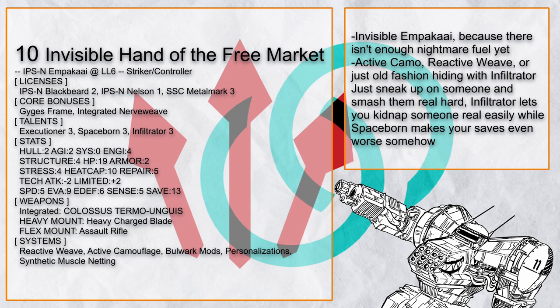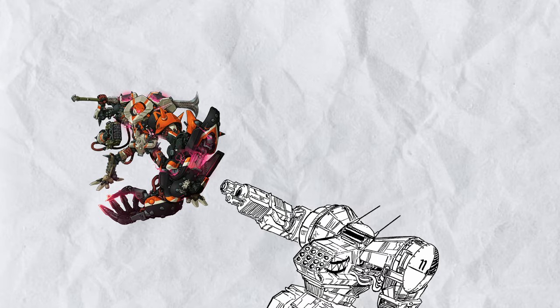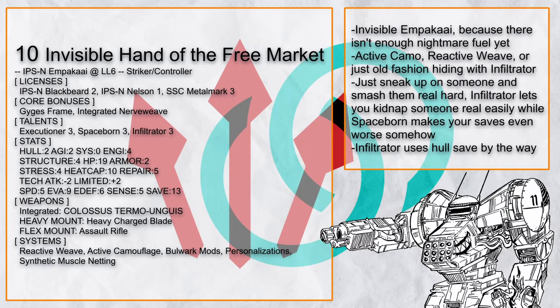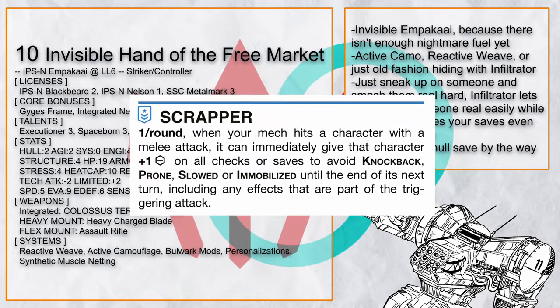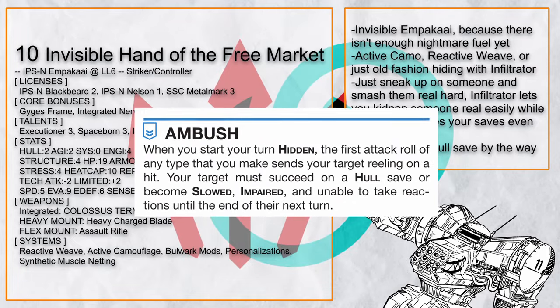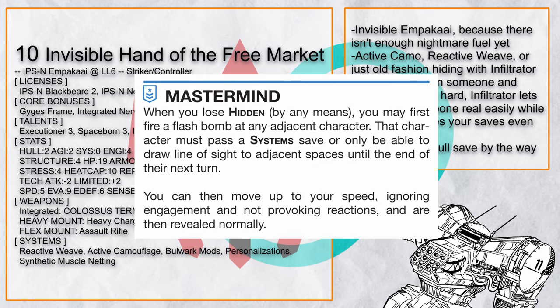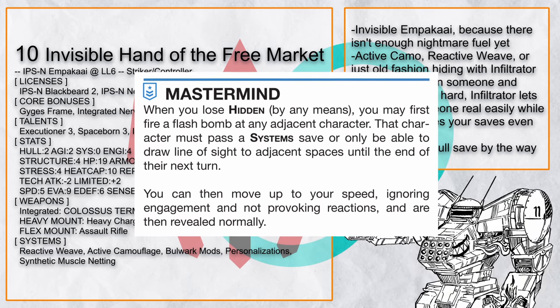Invisible Hand of the Free Market is a very simple Ampaka — one that can turn invisible. Thus proving that in every soul there's two fears: Ampaka, and invisible Ampaka. You basically turn invisible with Active Camo, Infiltrator, and Reactive Weave to get as close as possible before whacking someone, with Spaceborn to make all your saves worse, Infiltrator 2 to make your victim unable to react or worse, Executioner to smash someone nearby again, and Infiltrator 3 to also blind someone — just to make things even worse than usual.